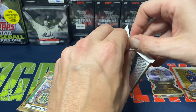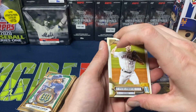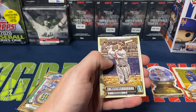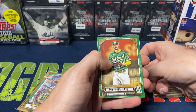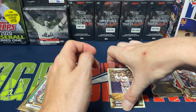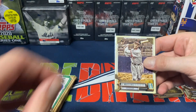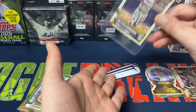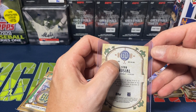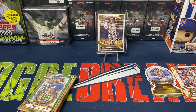Three packs left — this will be a real quick opening. I just want to open up at least one more of these for myself. Gypsy Queen is a product that I usually open a little extra of compared to some of the other releases. Verlander, Jeff McNeil, Garcia. We do get a short print though — Stan Musial. James Kaprielian, Hans Crouse, rookie, and Deby Garcia. The base set is a 300-card set and there is a 20-card short print set. A lot of them are ex-players — I don't think the whole list is Hall of Famers, but a lot of them are. Basically any card numbered 301 to 320 is a short print, and I believe these are 1 in 24 packs.